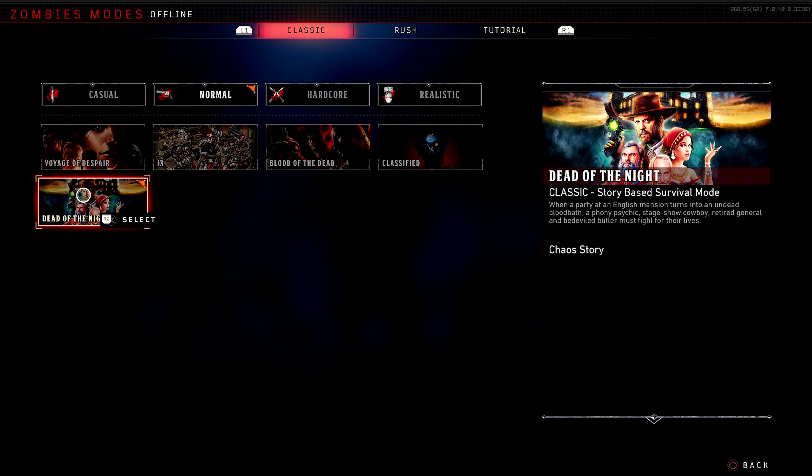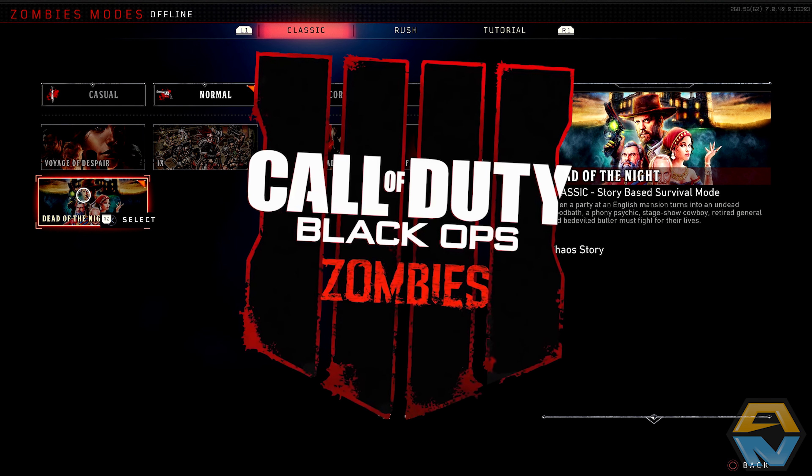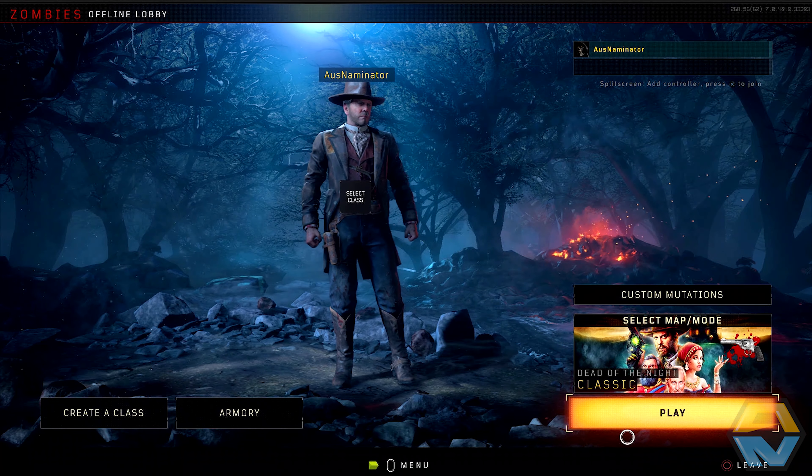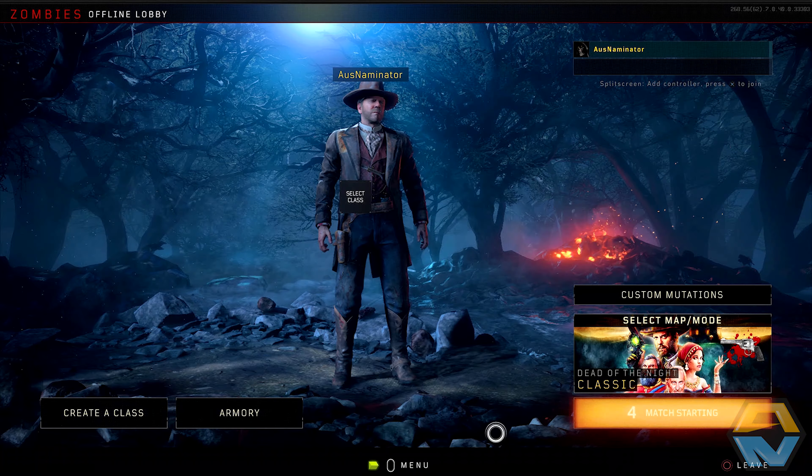Hey, what is going on guys, Oznaminator here, hope you guys are doing well. Welcome back to Call of Duty Black Ops 4 Zombies. We're going to be jumping into the newest addition to the zombie experience - Dead of the Night. When a party at an English mansion turns into an undead bloodbath, a phony psychic, stage show cowboy, retired general and bedeviled butler must fight for their lives. This is part of the chaos story, so without further ado, let's jump into it.